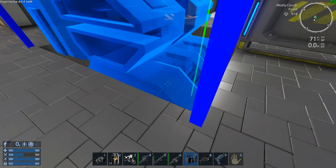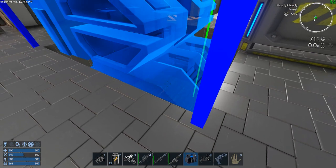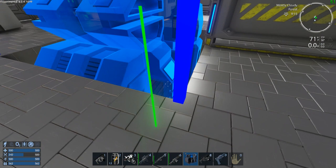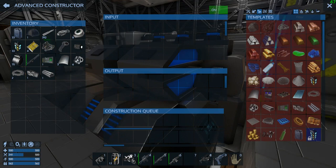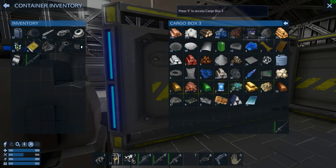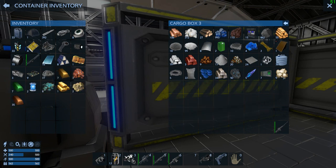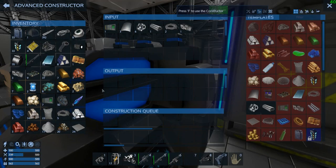Come on, where'd you go? I think I want it facing yeah, that way. Oh yeah, we got an advanced constructor! Those are the parts we got back from our other one. Now we've got to take everything from here and put it back in here.